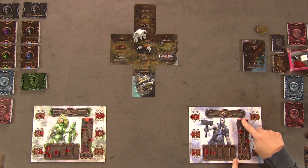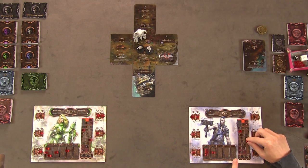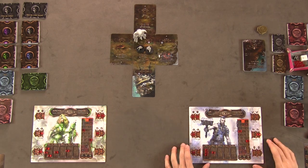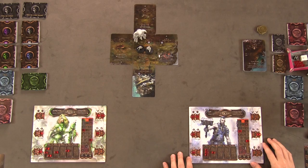Everybody starts with full health, full energy, and zero terror. Baor also has the ability to craft for five energy to gain one random craftable item.